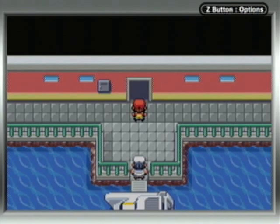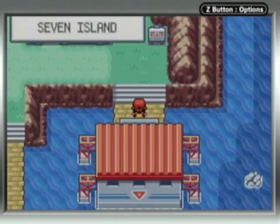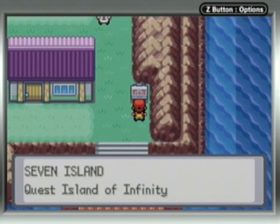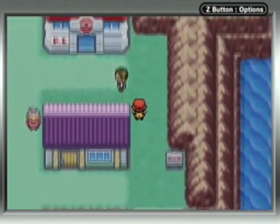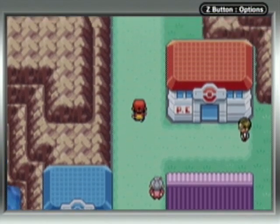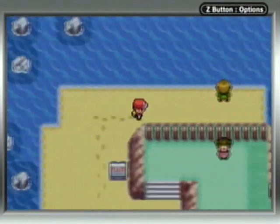Hey guys, this is BandoolGuy4 with another bonus part of Pokemon FireRed. This time I'm on Seven Island, the only one that I didn't visit in the main adventure. And this is the Quest Island of Infinity. There are many very powerful trainers on this island, but I've already battled all of them offscreen. If you head north out of town, there is a trainer tower up here.